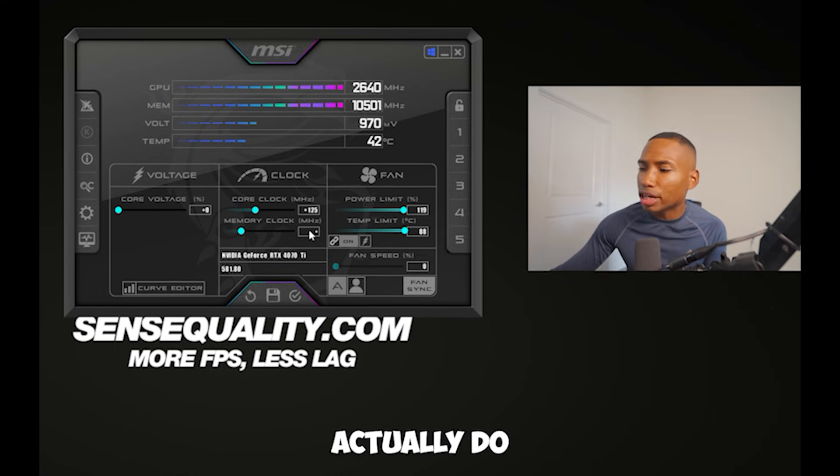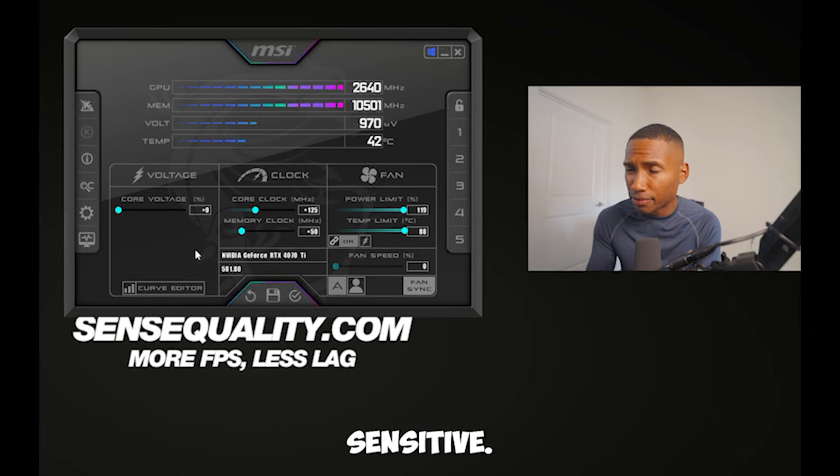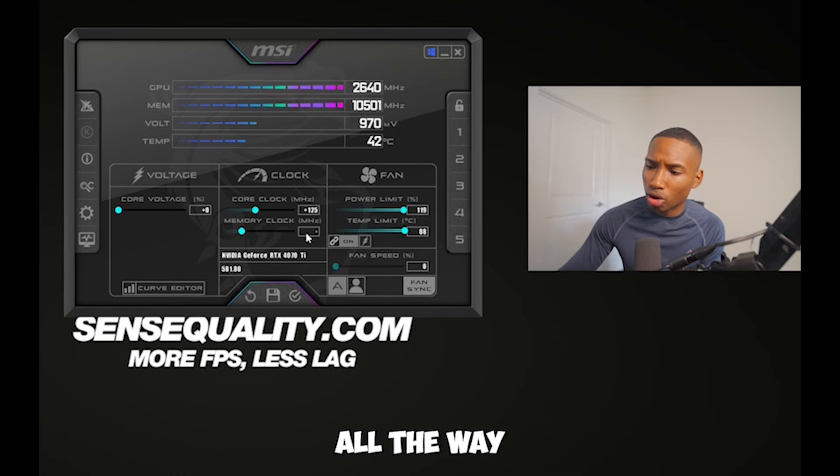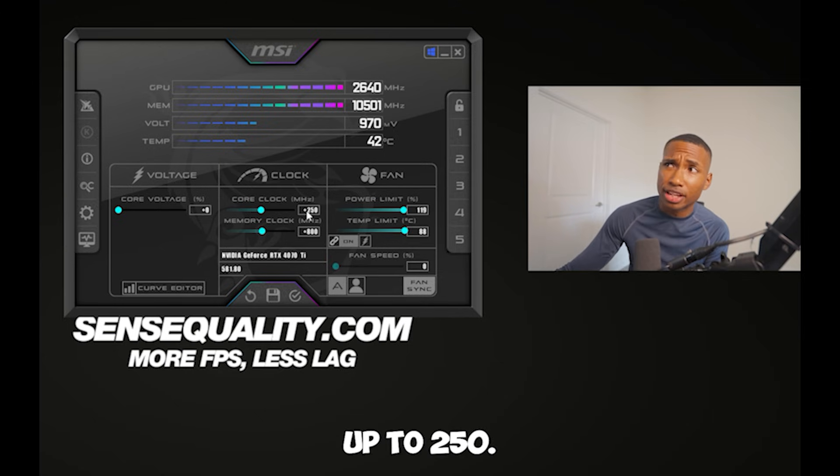For memory clock, I'd actually do plus 50 increments, just because mem clock is a little less sensitive. Mem clock can go all the way up to 800, and I've seen core clocks go all the way up to 250 — so you can run this and be perfectly okay.